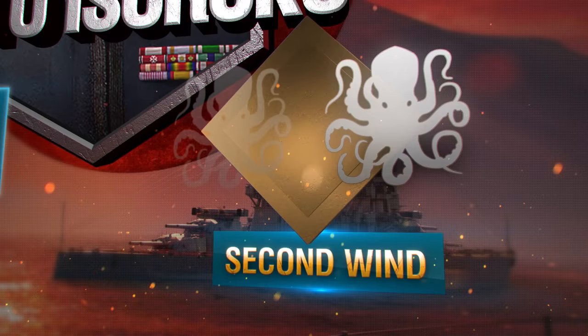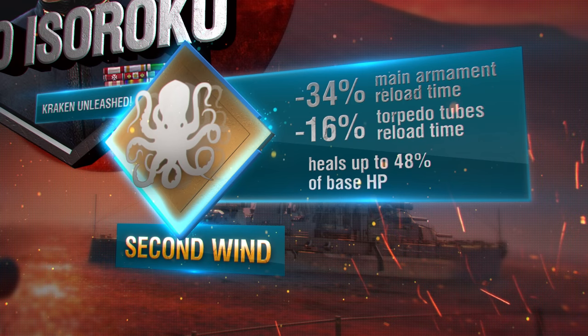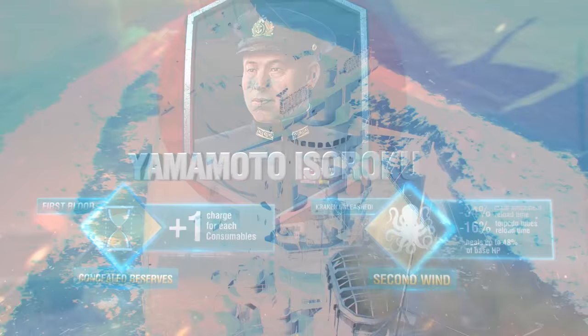Another of Yamamoto's talents, Second Wind, is activated right after you're awarded the Kraken Unleashed Medal and reduces the reload time of the main armament by 34% till the end of the battle.